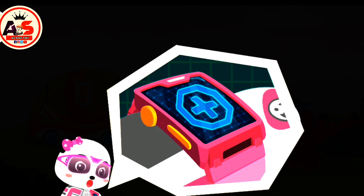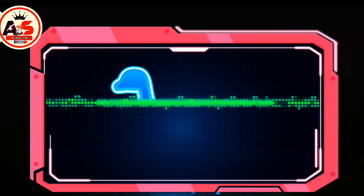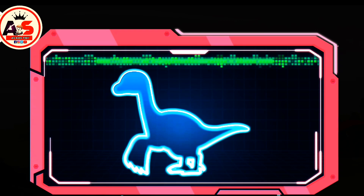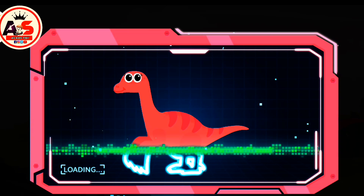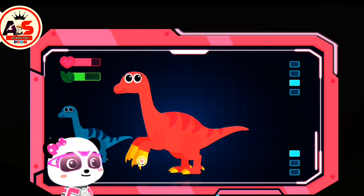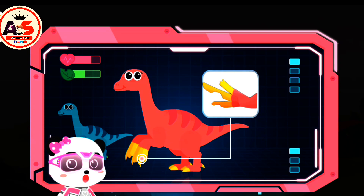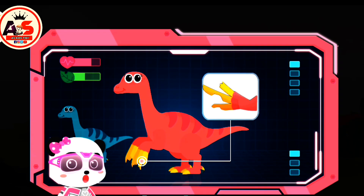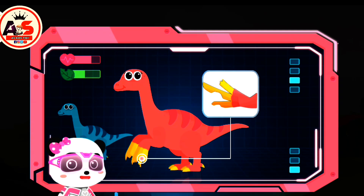Magic Watch, activate the checkup device. The results show that the Verizynosaurus are weak and undernourished. When scanning their claws, serious damages are found. We need to find claw fragments before fixing them.